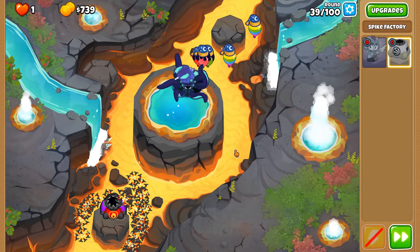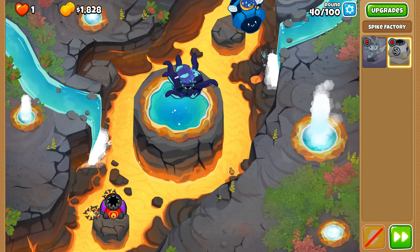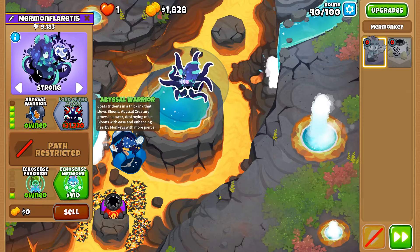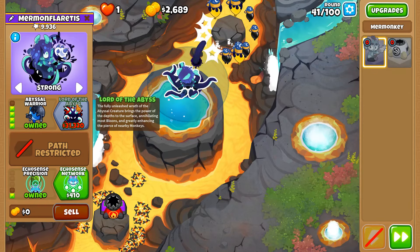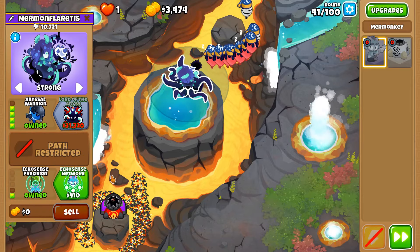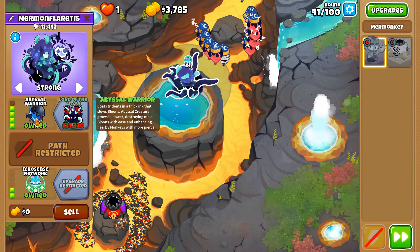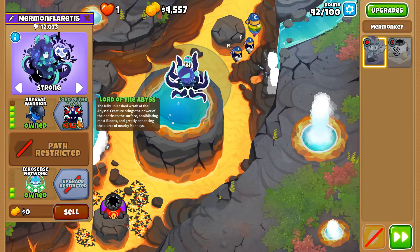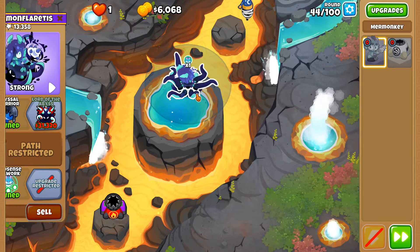There's no way somebody can tell me you can micro these effectively. Round 40 slow-down — this is just my take, but I think the abyssal warrior is better than the Lord of the Abyss when it comes to slowing down MOABs, ceramics, and all that. Just looking at the performance, this is better at slowing down MOAB class minutes, while the Lord of the Abyss is a better damage dealer as a tier 5 rather than tier 4. Brings tears to my eyes.